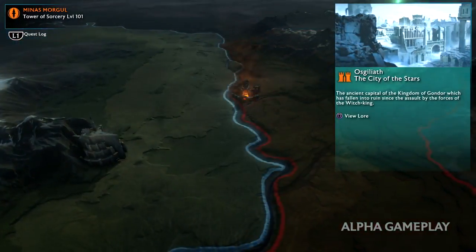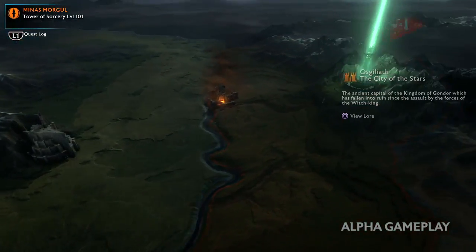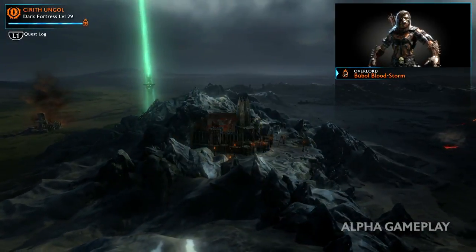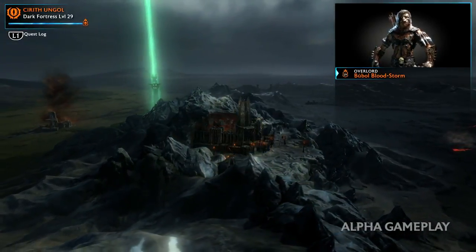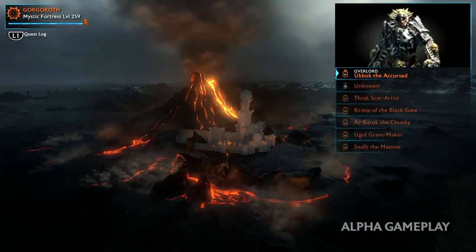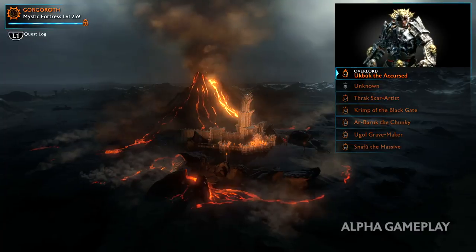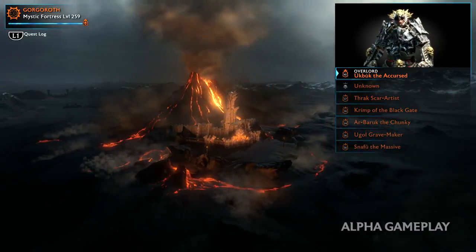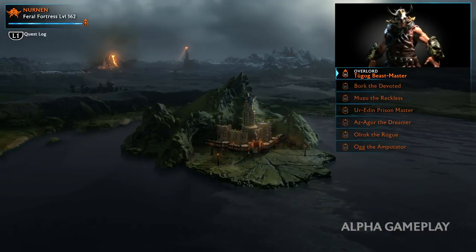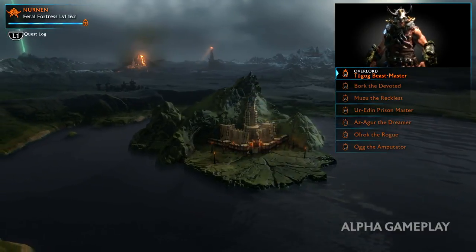To save Middle-earth, we will be journeying deep behind enemy lines and using the new Ring of Power to forge an army and conquer Mordor from within. On the world map, we see the many regions we can conquer. Every one of these regions is a distinct environment with unique enemies and allies, including overlords, war chiefs, captains, followers, fortresses, strongholds, missions, and more.